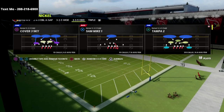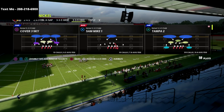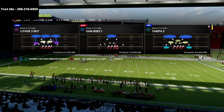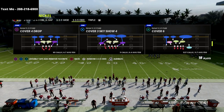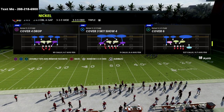Today we're talking about the Nickel 3-3-5 Odd. If you're new to the channel, I have a defensive ebook on the Nickel 3-3-5 Odd. A lot of people have been having a lot of success with this — it's out of the Baltimore playbook. We also break down the Giants playbook. This is a great formation with several different blitzing concepts that I really like in Madden 22.